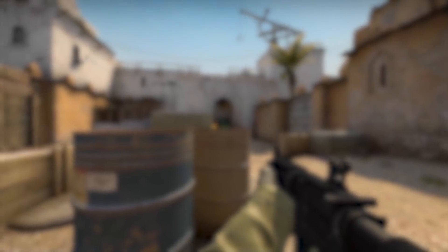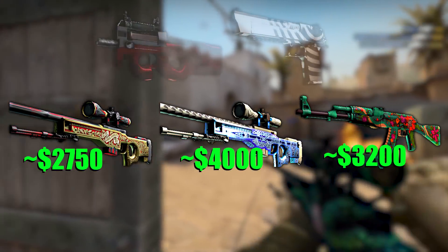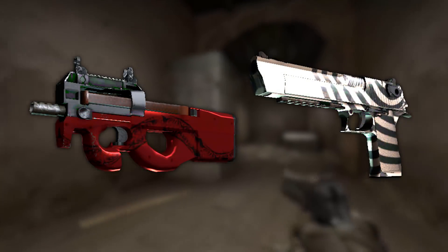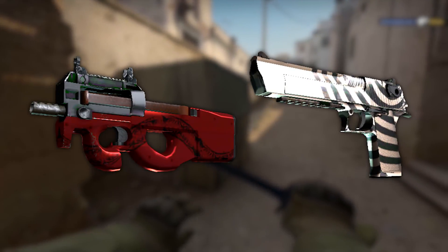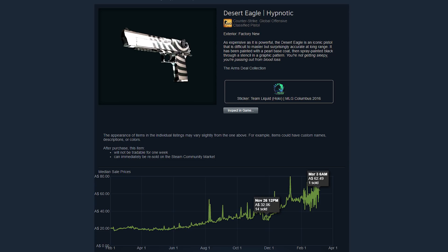So naturally, Sparkles packed his trade-up contract with the Hypnotic and the Cold-Blooded to maximize his chances, which paid off. But he's not the only one with that idea — a lot of other people have gotten that idea as well, considering how insane the prices of Covert Shattered Web skins have been getting. And that's a bit of a problem for skins like the Cold-Blooded and the Hypnotic, because they're old skins from old cases that no one opens anymore. There aren't that many of them being unboxed these days, so if people are using them all in trade-up contracts, we're going to start to run out of them. And you can see that's what's happened in the prices of these skins after the operation started — look at what's happened to the price! They're being used in trade-up contracts like crazy, and because they're not being replaced, the prices just keep going up.